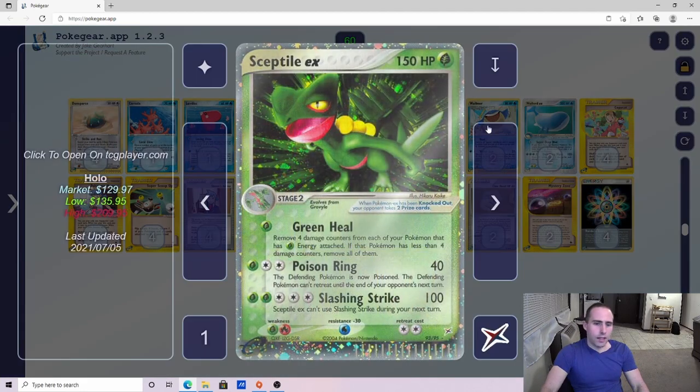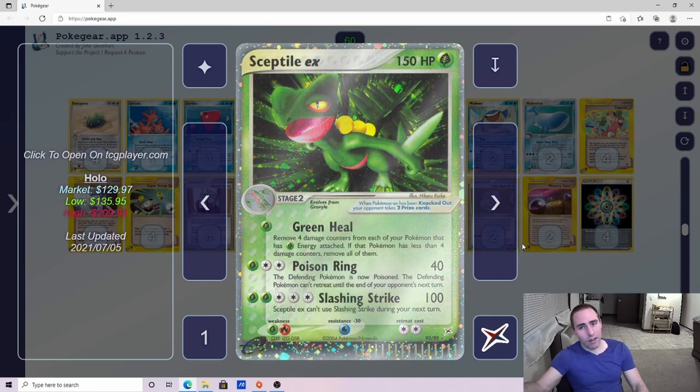Sceptile EX is great for the deck for a couple of reasons. In certain matchups you can tank it just like you would a Wailord. Green Heal can also be very useful if you need to remove further damage from Wailord EX. Poison Ring and Slashing Strike are also really solid attacks — that 100 damage is going to knock out a lot of things in the format. Things that Wailord might struggle with: two very popular EXs in the format are Swampert and Gardevoir, both of which are Grass-weak. If you're playing against a Blaziken EX, obviously that's going to be Water-weak, and you've got the Wailord for that.